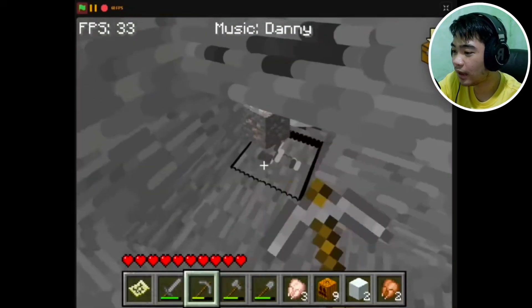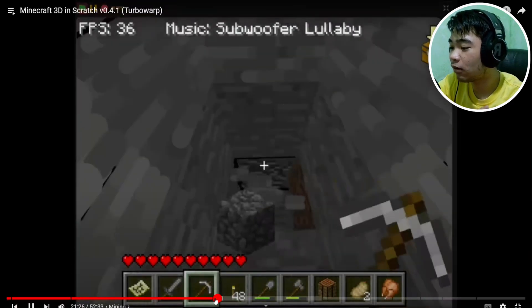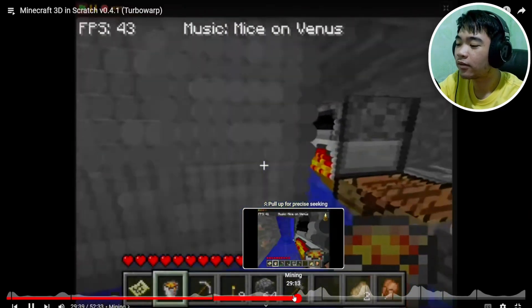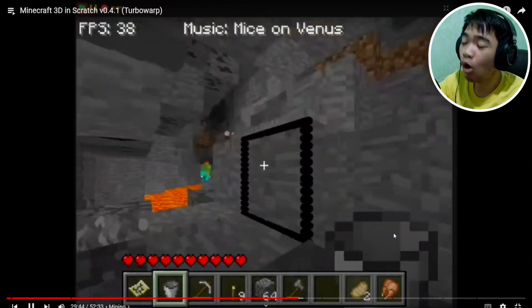We have coal — oh my goodness — and also on the creative inventory when I was playing, we have diamonds, so you can get diamond swords. He's gonna go to the Nether, guys. This is the most interesting part.